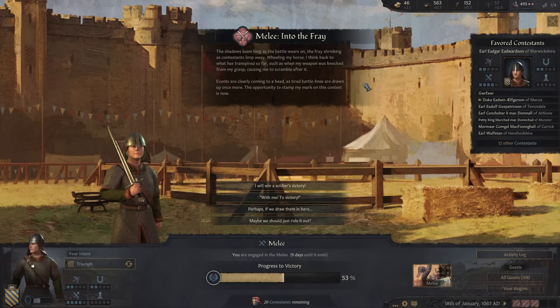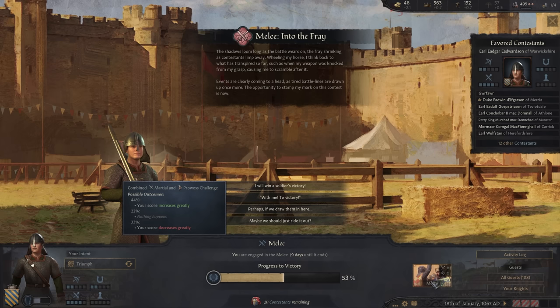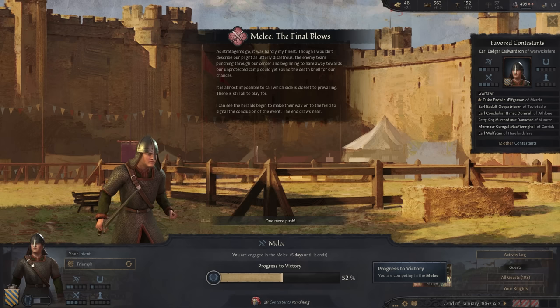The shadows loom long as the battle wears on, the fray shrinking as contestants limp away. Thinking back to what has transpired — such as when my weapon was knocked from my grasp, causing me to scramble after it. Events are clearly coming to a head. As tired battle lines are drawn up once more, the opportunity to stamp my mark on this contest is now. I shall win a soldier's victory — martial and prowess. We're at 52% for our progress to victory.